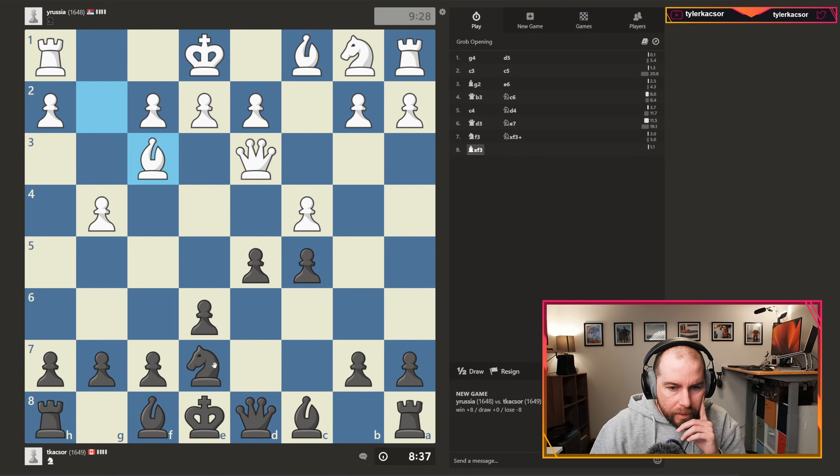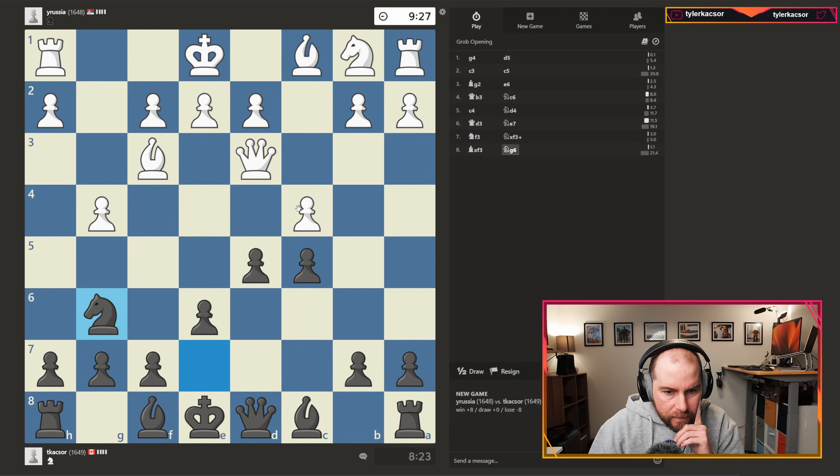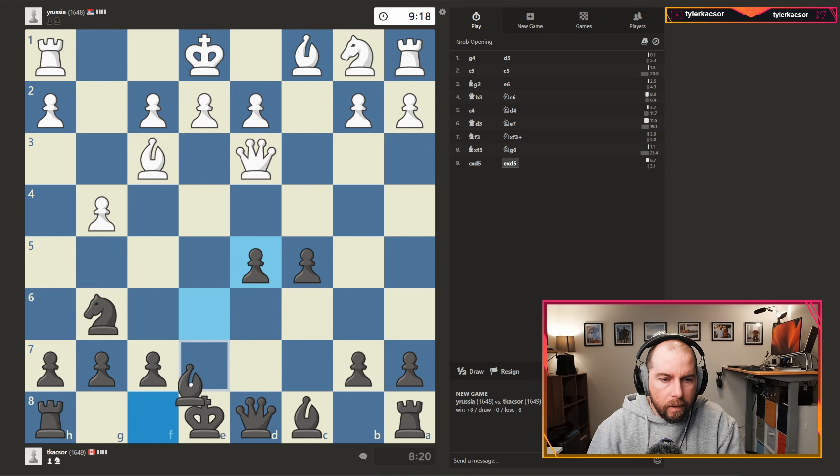Should probably learn some sort of Grob theory at some point, but I think what we might do is just develop to g6. Kind of expect this — I could be totally wrong, but I feel like it's probably just... that's not the greatest. If our opponent takes, we'll just develop the bishop out.